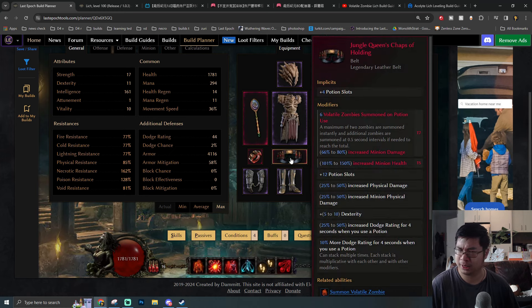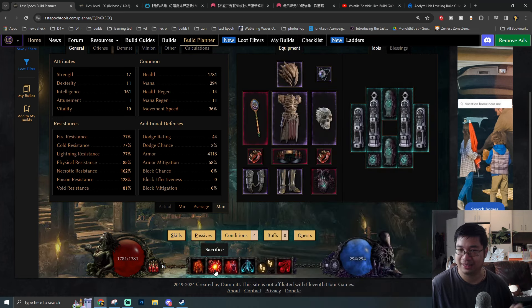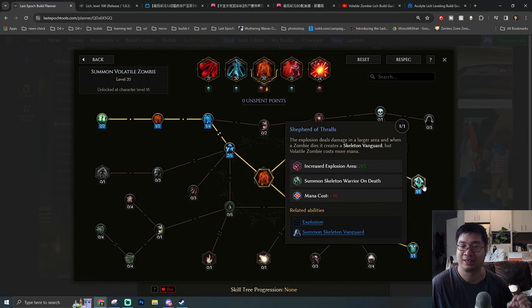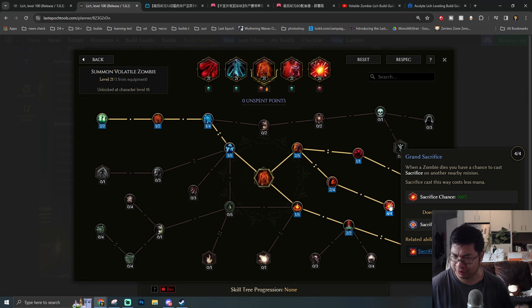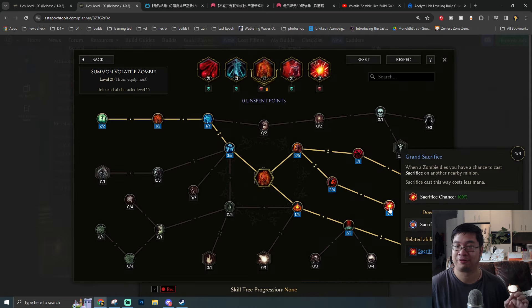If you happen to have found the Jungle Queen's belt and have summoning volatile zombies, this is going to be amazing — pop potions and get zombies, the rings keep those zombies alive as you sacrifice them for tons of damage. The zombies themselves also explode, dealing damage. Together with the ability for zombies to summon even more minions and skeleton vanguards, you can explode those minions using Sacrifice for even more damage.